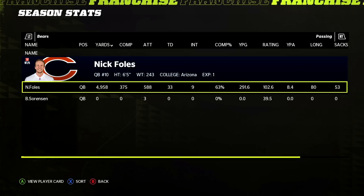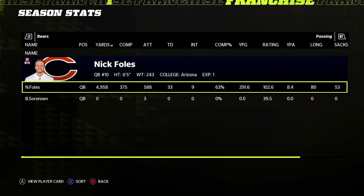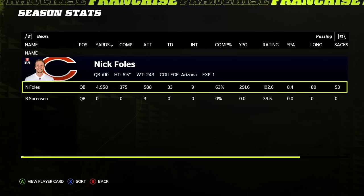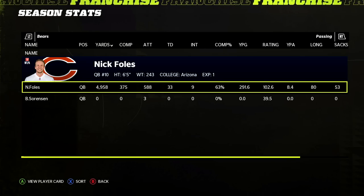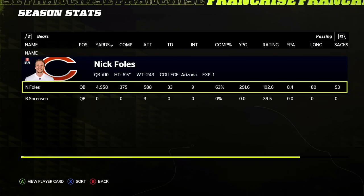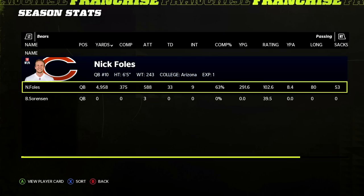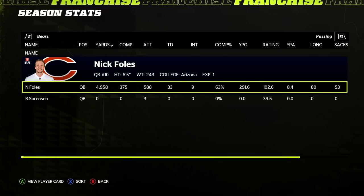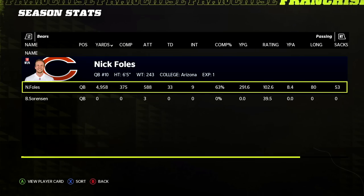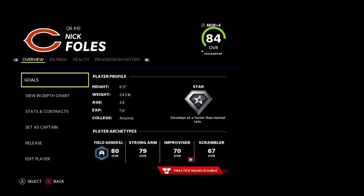End of year three: we go 11 and 6, second place in the NFC North. The Chicago Bears finally get a taste of the playoffs as we take on the Atlanta Falcons in the wild card round. Nick Foles is a top passer. The Bears have a cheesy playbook — it was only a matter of time. The Bears have a top five offensive playbook in Madden 22, arguably alongside the Chiefs, Bucs, Falcons, and Saints — I always knew there was a chance with Nick here.